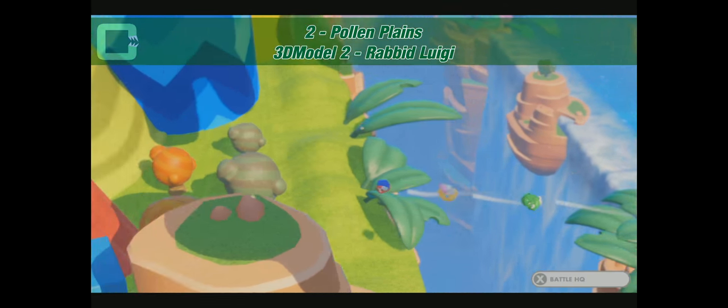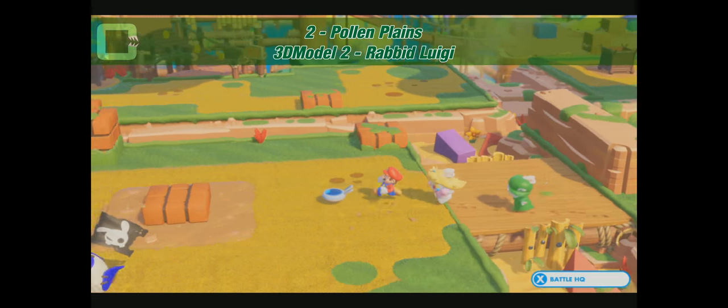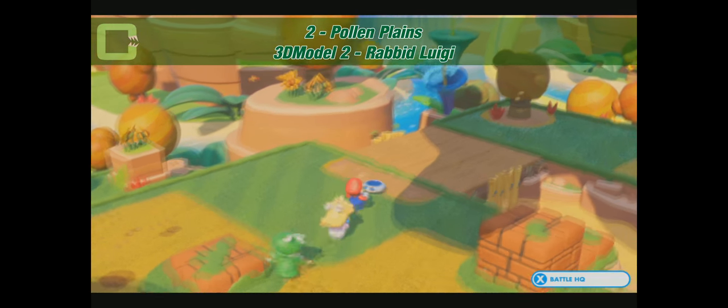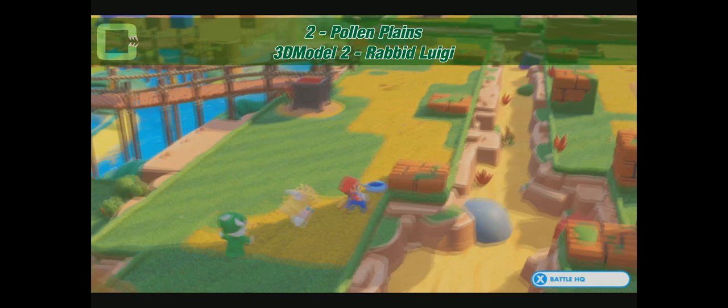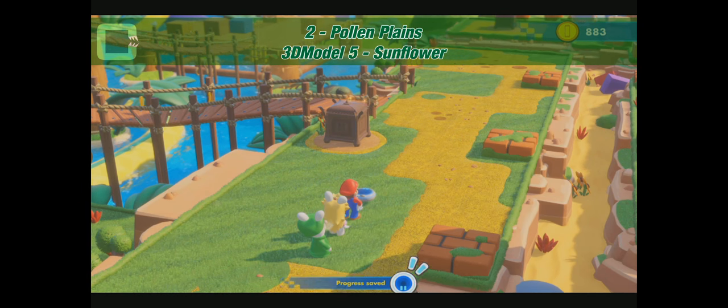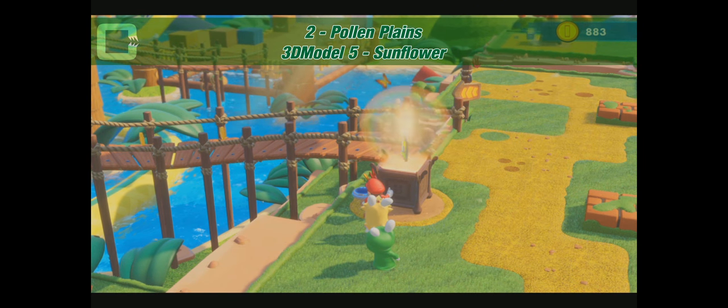You can unlock the portal pathway there so you can get to it from the other side, but if you pick up all the chests you don't have to come back anymore — unless you want to do the challenges. Here's the other chest that unlocks with the story mission: it's a 3D model of the sunflower. That's actually quite cute.